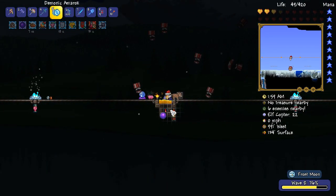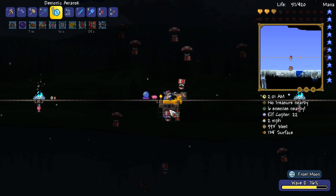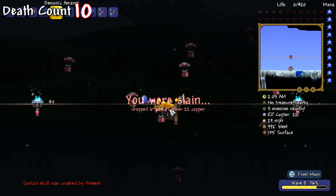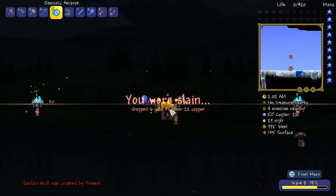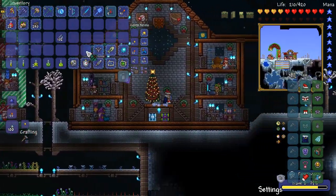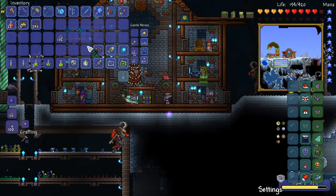Yes! We have a Razor Pine — and now we have a proper use for our Spectre Armor. He's at 4k health. Razor Pine has been achieved! I'm super happy about this. Let's not die — Santa Claus, don't die on me! Santa Claus died — Santa Claus was crushed by a present. That's ironic, isn't it? Getting crushed by a present. But ladies and gentlemen, our first Frost Moon drop, the Razor Pine, has been obtained.